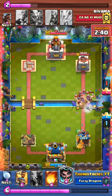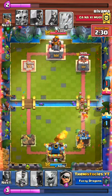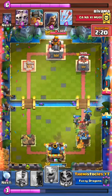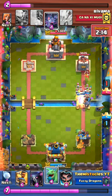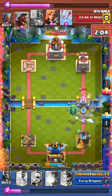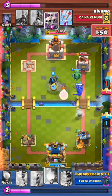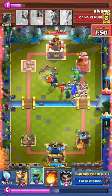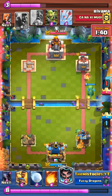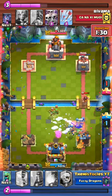We put elite barbarians, we're trying to defend here, we're in a bad spot. Again he gets in some more damage, and we put baby dragon. Here's where we get our first advantage - we have a baby dragon, pekka, bandit, and dark prince. Our baby dragon connects to the tower and does 1000 damage, so we get into the lead, till he puts a hog rider and gets the lead again.